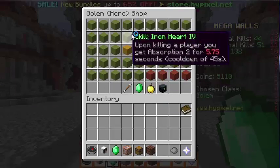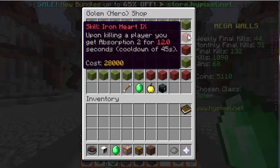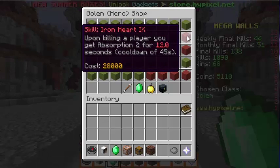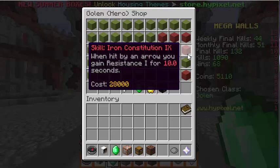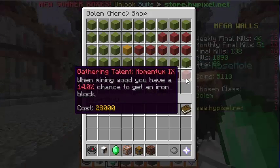We're going to be doing Golem today. We got the max ability which makes a hexagon around you five blocks and does five damage — it's pretty useful for j-hopping. Iron Heart gives you Absorption 2 for 12 seconds with a cooldown of 45, so that's four extra hearts after kill. Iron Constitution: hit by an area attack again gives Resistance 1 for 10 seconds — not really useful.